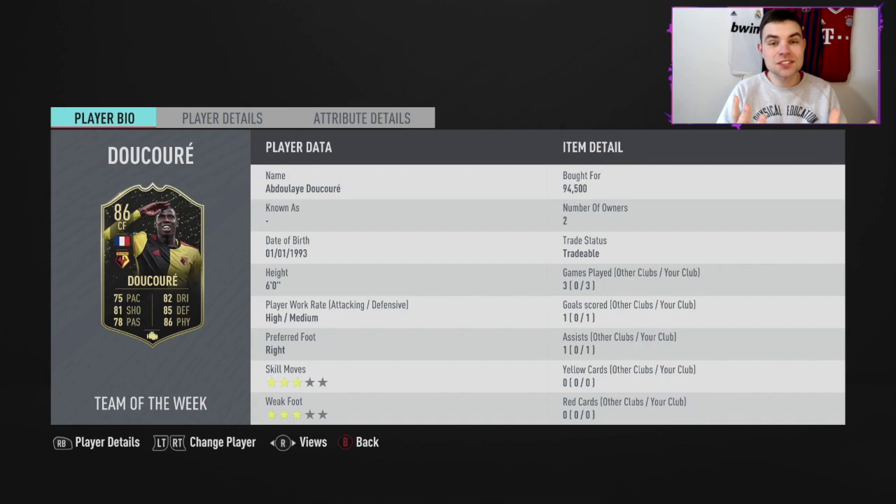Hey, welcome back to another video on the channel. In today's video it is going to be another player review. It's a guy that I saw from this week's team of the week. He stood out the most to me — I thought this guy looks phenomenal. His 84 rated card was phenomenal. It is none other than Abdoulaye Ducoure from Watford. Smash a like down below and subscribe as always for much more FIFA 20 content.